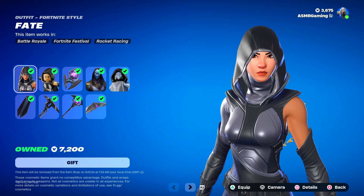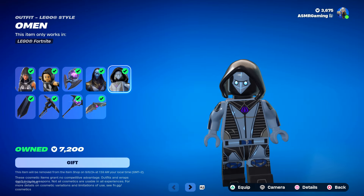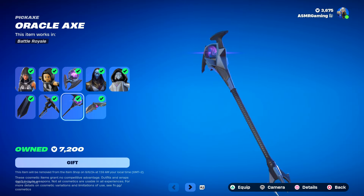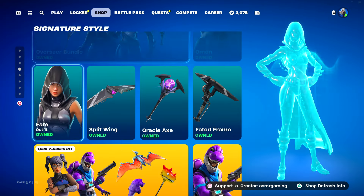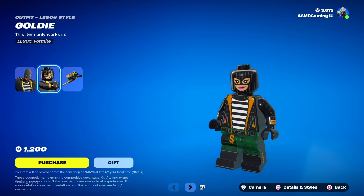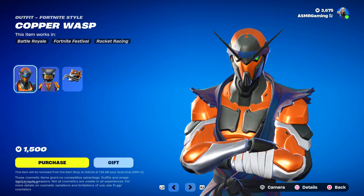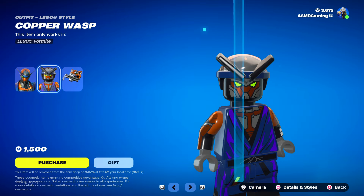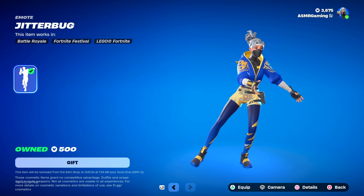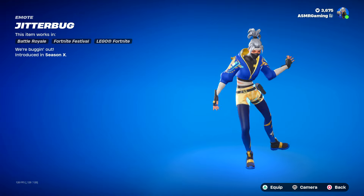Down here we've got the Fate skin again on the shop — Lego style — the Ominous Orb, Omen skin and Omen Lego, the Battle Shroud, Faded Frame pickaxe, Oracle Axe, and the Split Wing glider. Here we have Goldie — Lego version, Loot and Shoot back bling, Double Gold pickaxe. We have Copper Wasp — kind of an underrated skin these days — the Lego version, Striped Stalker back bling, and the Jitterbug emote. I like this one — it's got a nice jitterbug. This emote was very rare at one point.